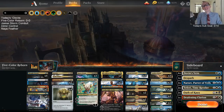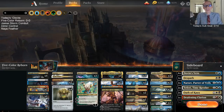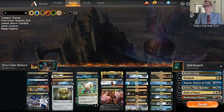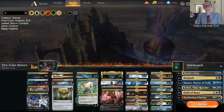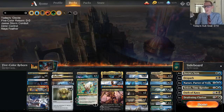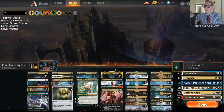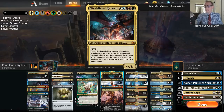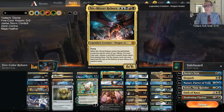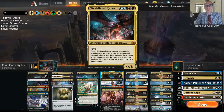Welcome everybody on Twitch chat and YouTube watching later for some more 5-Color Reborn. We had a ton of fun with this deck just a couple of days ago, so I wanted to get back at it. Not changing anything — it played really well before — so we're just going to try it out again. We're a 5-color deck here with Niv-Mizzet Reborn. We went 5-0 last time. I'm not really expecting to go 5-0 again, but we had a lot of success and the mana base worked really well.